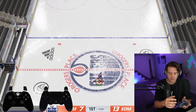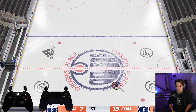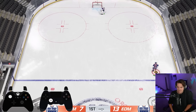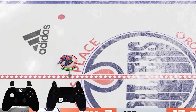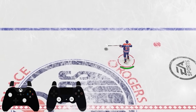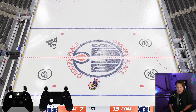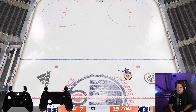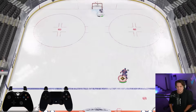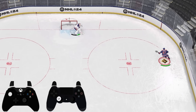The most confusing change with the new controls is puck protection. The old protect button was on A, but A is now your one-hander button. The new way uses the hustle button — clicking in on the left analog stick — which gives you a little extra speed. To protect the puck, hold in on the left analog stick while holding the puck out on your forehand or backhand. It feels super awkward and you can accidentally trigger a reverse hit, but this is the new protect puck.